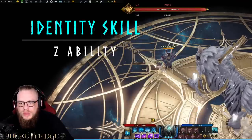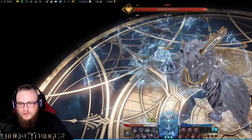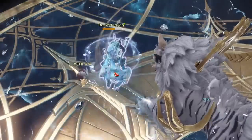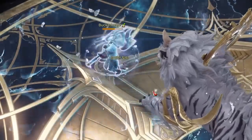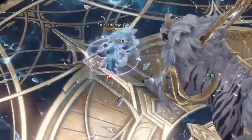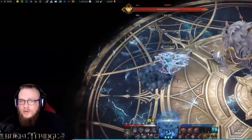Our last ability before the awakening skill is our identity skill — actually one of the most fun abilities on Destroyer. You'll see a little blue bar down here, meaning we have our full identity skill charged up. We hit Z and a field comes around us; we put a core into the center that will root enemies, and this field around us will pull enemies towards us like a gravitational field. There's also a giant attack speed increase that stacks while this ability is up. You can hold down your auto-attack and our attacks get subsequently faster and faster, capping out at quite a ridiculous attack speed, letting you bonk the daylights out of them.